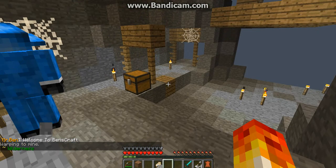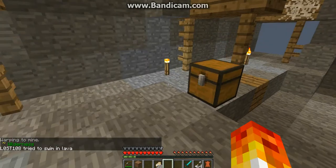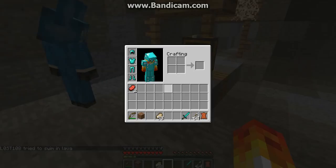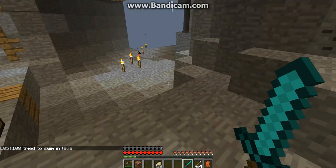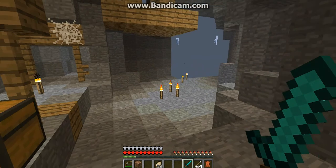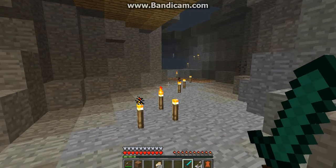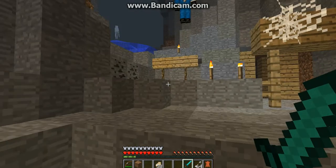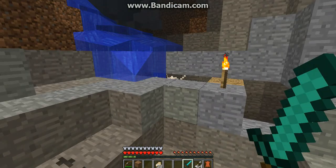I'm gonna take out my diamond sword. Oh, it's in the chest — don't take anything though, leave it for new people. Anyway, I'm gonna take out my diamond sword since I saw a creeper, and as you can see there are Endermen there too. Let's go back to spawn to show more.